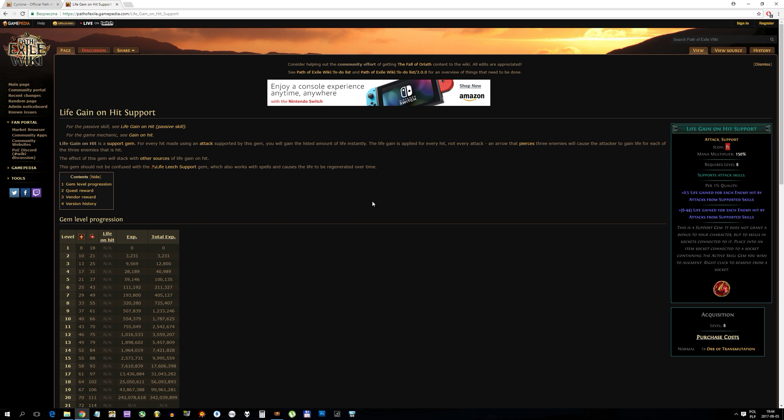If you read the description of this gem, it says it gains you a certain amount of life per hit — not per attack, not per skill cast, but per hit. So if cyclone hits twice per APS, we can observe that with the life gain on hit support gem by gaining a certain amount of life back.